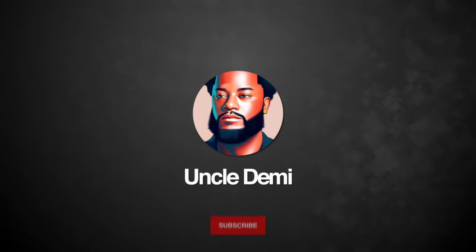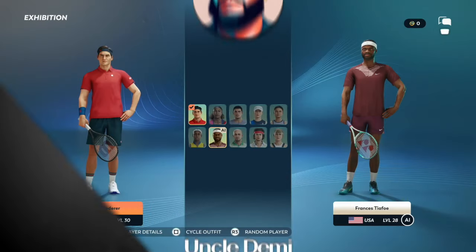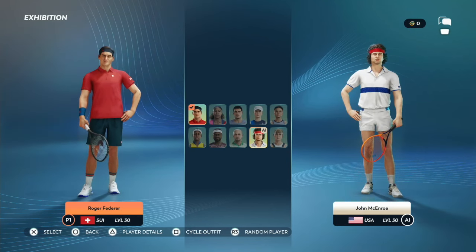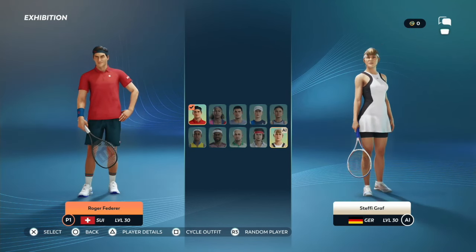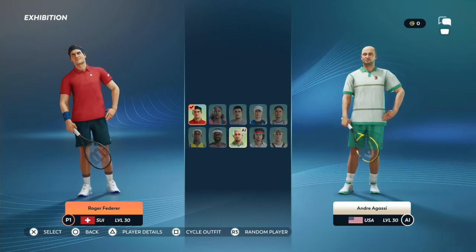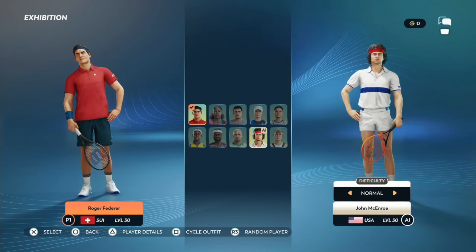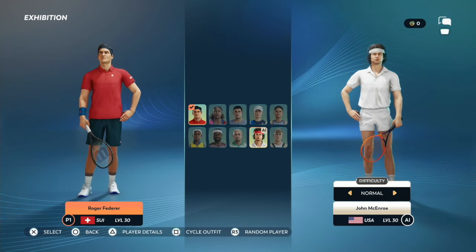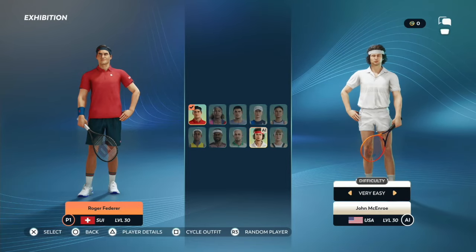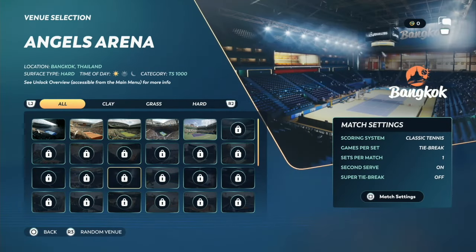We're limited on what players we can select, but I definitely wanted to see Roger Federer and John McEnroe play. Keep in mind, take a look — they all have their own custom animations, so very realistic, very simulated. Very excited about that. All their animations are going to be unique to them.